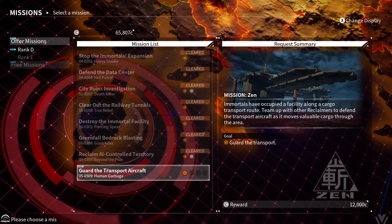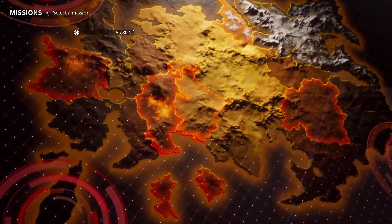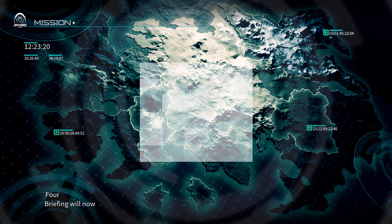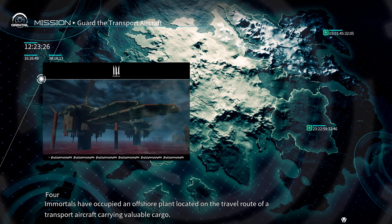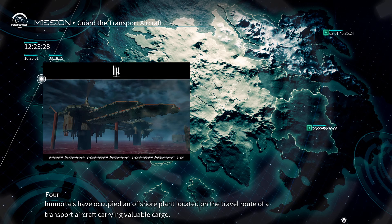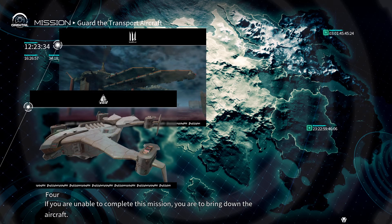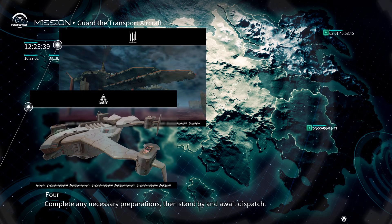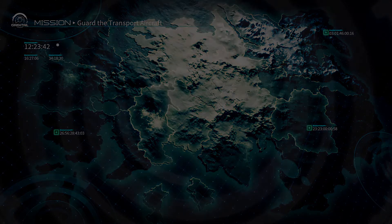The next mission is 'Guard the Transport Aircraft.' Immortals have occupied a facility along a cargo transport route. Team up with other Reclaimers to defend the transport aircraft as it moves valuable cargo. Mission briefing: this is a request from Zen. The Immortals have occupied an offshore plant on the travel route of an aircraft carrying valuable cargo. If you cannot complete the mission, bring down the aircraft. Stand by and await dispatch.